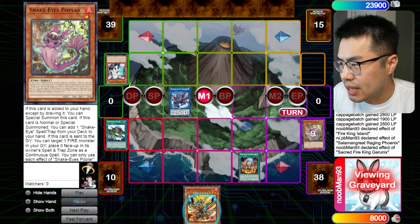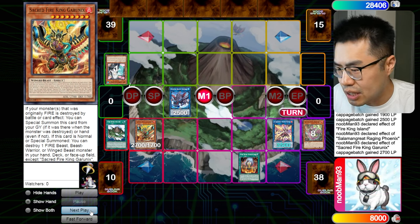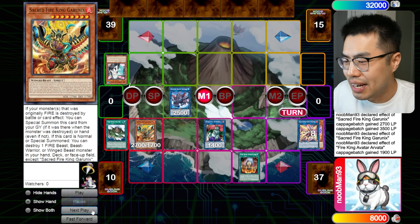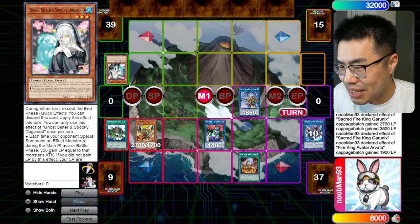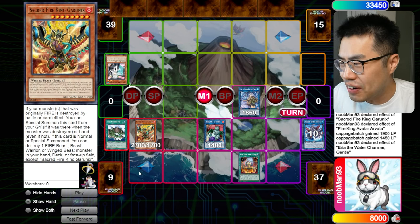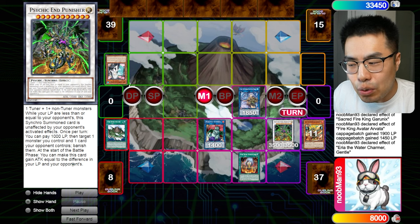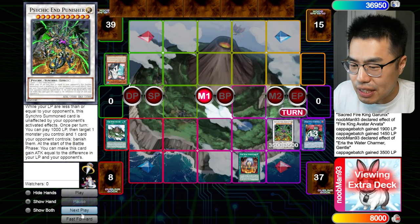Use Island to blow up Poplar, bring back Garunix. Chain link one: the monster in the graveyard — Raging Phoenix — to bring it back. Chain link two: Garunix, to dump Arvada, which allows us to resurrect Do Little Chimera as a free link-two instead of a link-one body. Now things get spicy. We go off into Ariel the Water Charmer using Raging Phoenix and Zealantis. Then we bring back Ghost Sister and Spooky Dogwood and go for a synchro play using Sacred Fire King Garunix and the Dogwood to make Psychic End Punisher. This card says at the start of the battle phase, it gains attack equal to the difference between your life points and your opponent's.